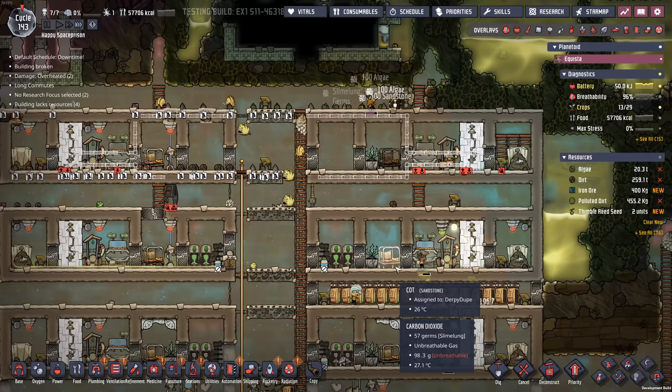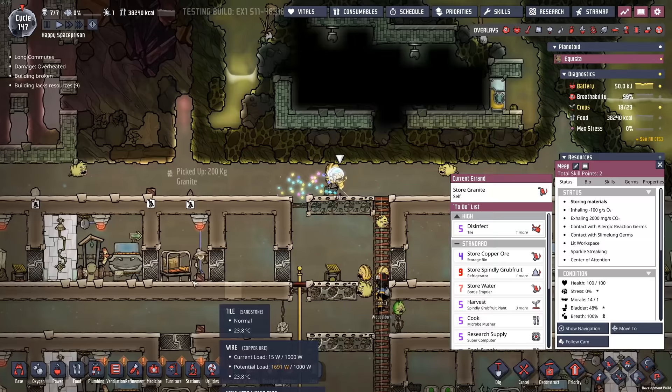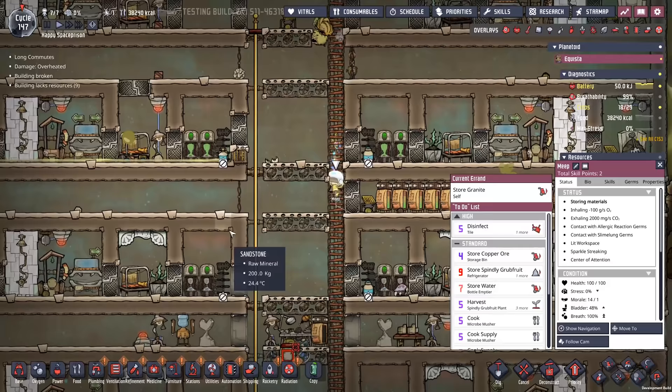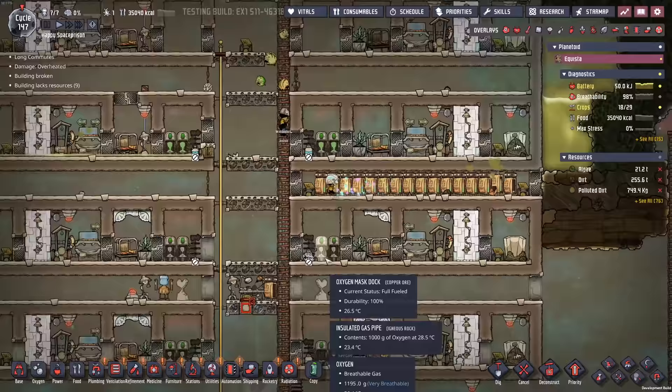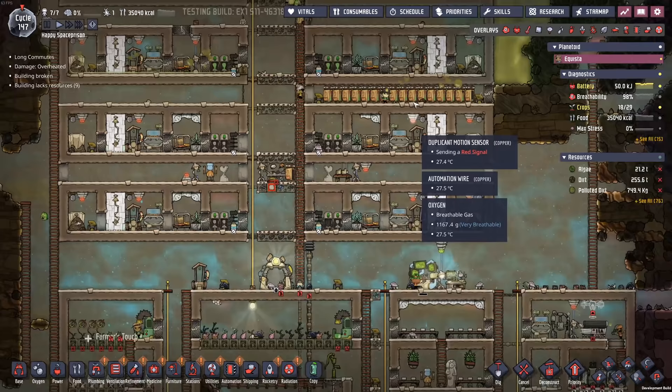Just going through the rest of the construction here. Look at Meep go - Meep is super happy. I think it's probably because he had a little nightlight or something; he actually likes to sleep with that on. Who knows, he's just happy to be here. As far as everything else here I just kind of went and built another one of these apartments up here. That should be enough for now - room for about eight duplicants.